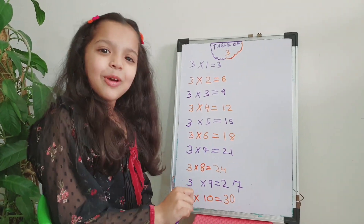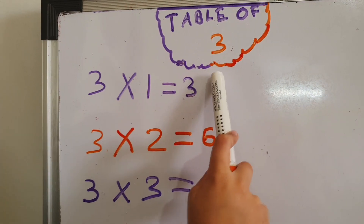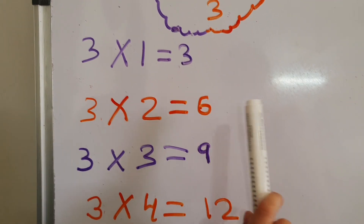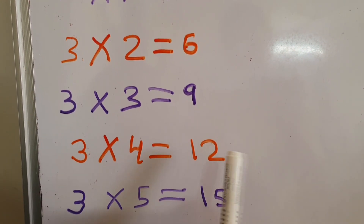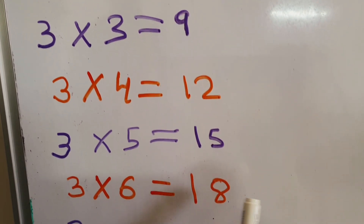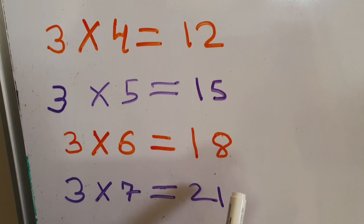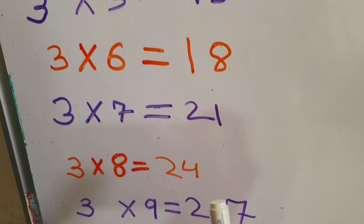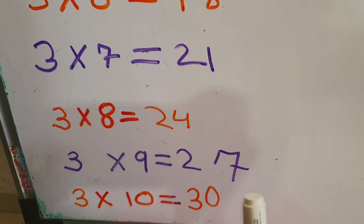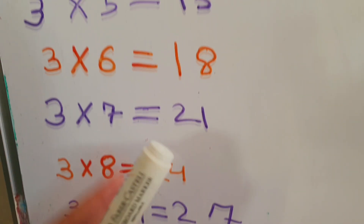So let's start with the table of 3. 3 1's are 3, 3 2's are 6, 3 3's are 9, 3 4's are 12, 3 5's are 15, 3 6's are 18, 3 7's are 21, 3 8's are 24, 3 9's are 27, 3 10's are 30. Very good!